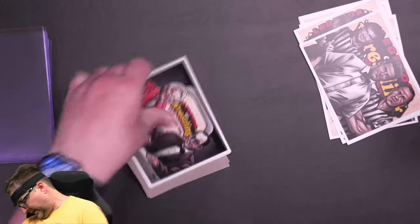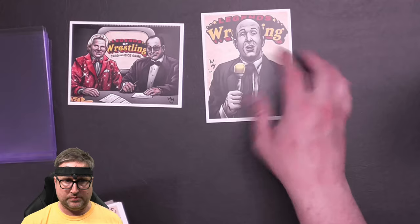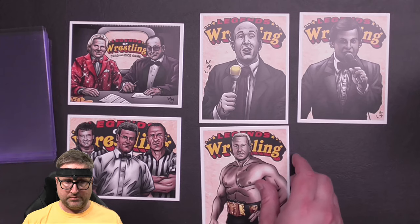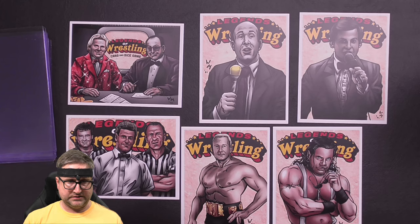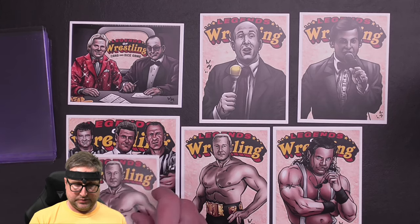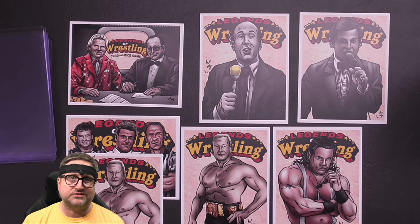So there you go, ladies and gentlemen — there are our new Legends of Wrestling Ringside Personnel 4-pack, very cool, and our new Promoter Prime cards with Bob Orton, Scotty Riggs, and Bob Orton Sr. Thank you for joining me for this unboxing. Please make sure to subscribe — we are so close to 300 subscribers on our way to 1,000 subscribers.